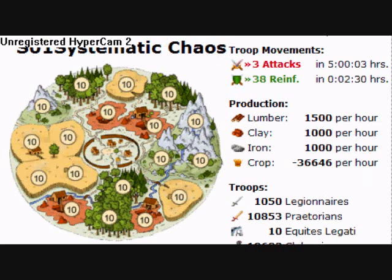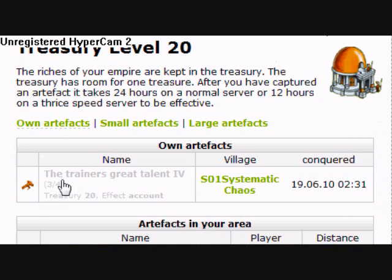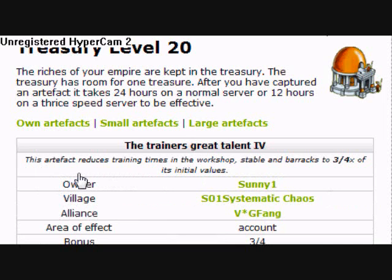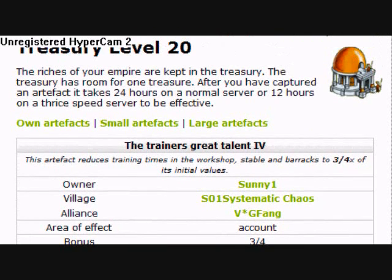Alright guys, today I'm going to show you what it looks like to own an artifact. Last night — it's going to be a lot different from when I posted the video, but last night from when I made the video — I captured the trainer's talent large artifact, which allows the troop building times to be three-fourths as long, so you can make your army 25% faster, which is really helpful.